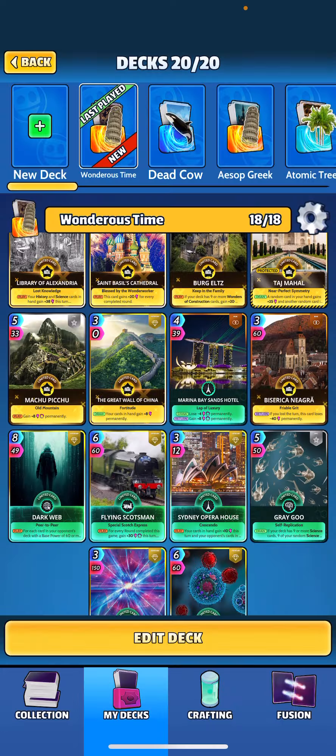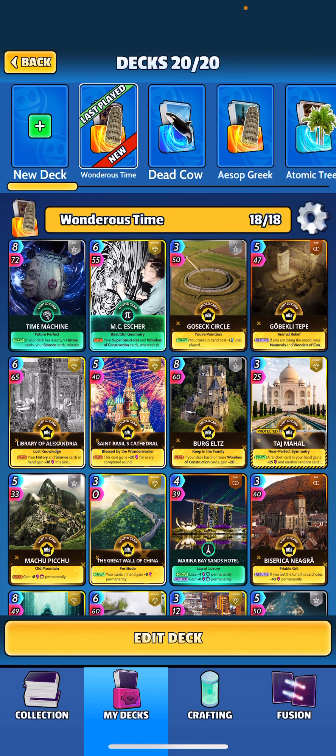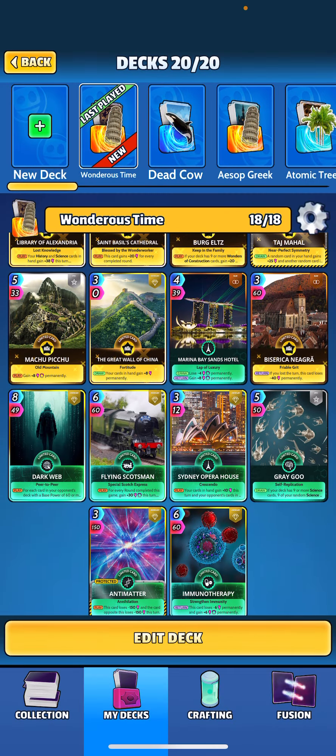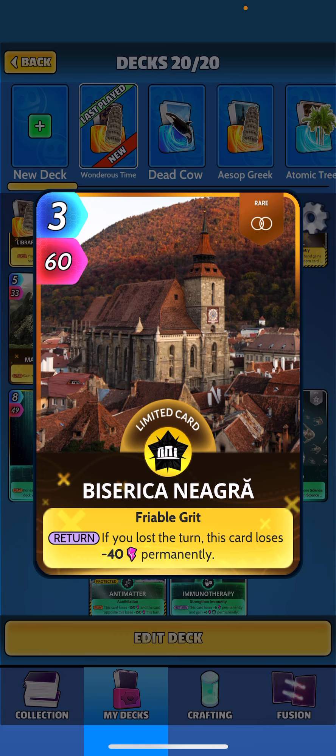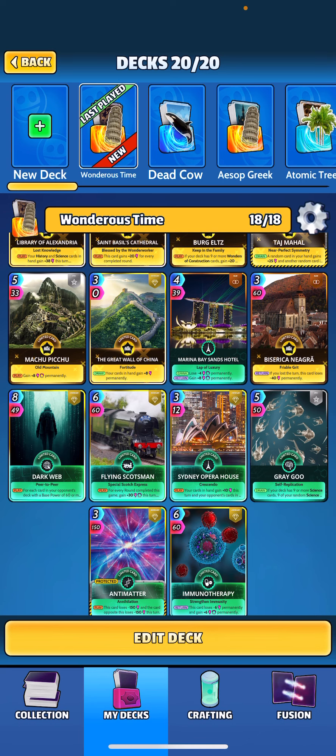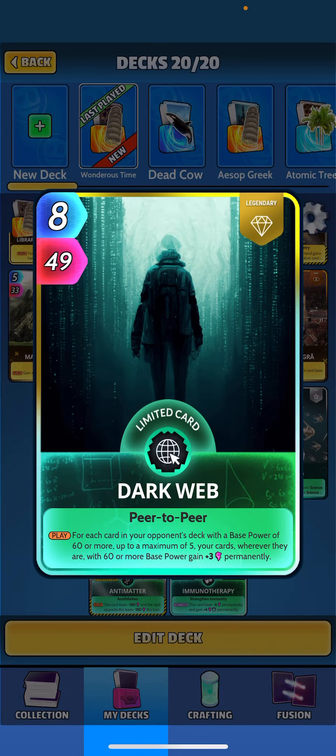Machu Picchu when played gains plus 8 perm, another way to get permanent power like Berg. The Great Wall of China when drawn gives your cards in hand plus 8 perm. We're trying to keep the curve down since we don't have an energy gainer — just that one card gaining one energy per round. Marina Bay Sands when drawn loses 4 perm but gains plus 8 perm when returned. We've got Negra — when returned, if you lost the turn, this card loses 40 permanently, so we've got to be careful with that one. We're also rocking Dark Web.